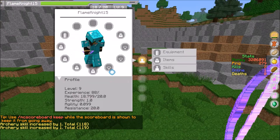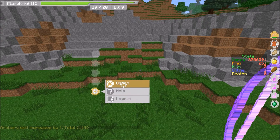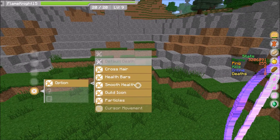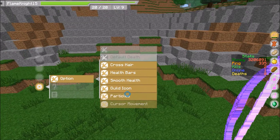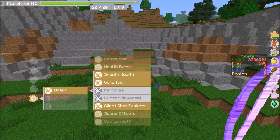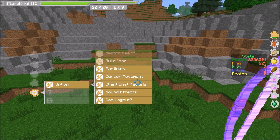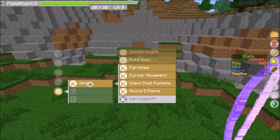You can click E and go down to Options, and you get all these options. You can engage and disengage the crosshair and the health bar. Smooth controls how fast the health goes down - like really smooth or if it just jumps down to where your current percent is. There are also particles for when an animal dies, and cursor movement which lets you move the cursor - it can give you a bit of a headache after a while but you get used to it.